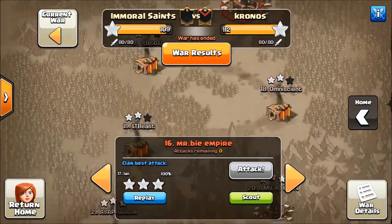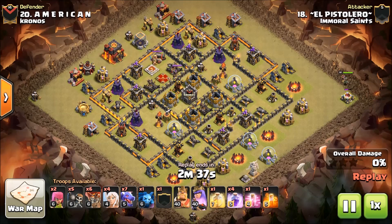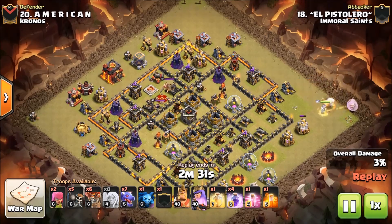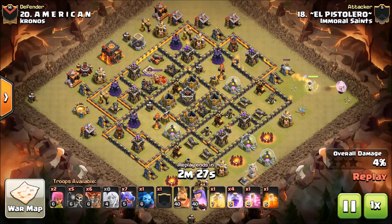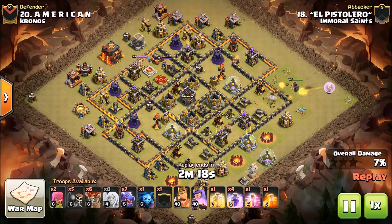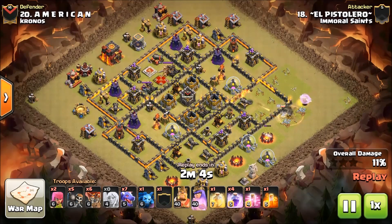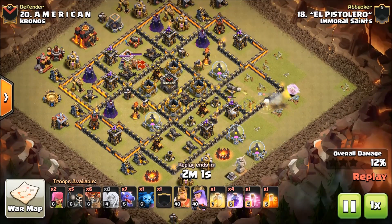Moving on to number 20, which is El Pistolero — I like that name. Another queen walk to drag loon. This attack seems to be very consistent. It doesn't always matter if you get all the ADs down at Town Hall 10 — El Pistolero is not going to get all these ADs down. He may probably get two if he's lucky, and he wall breaks in. He may be able to range that inferno if he goes into that box the queen is at right now.